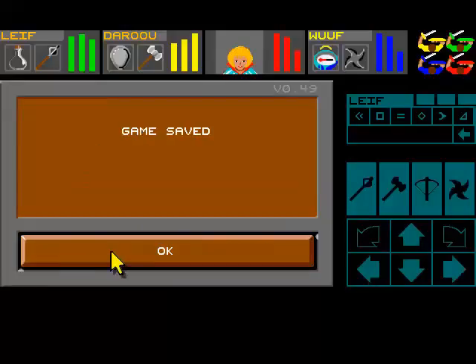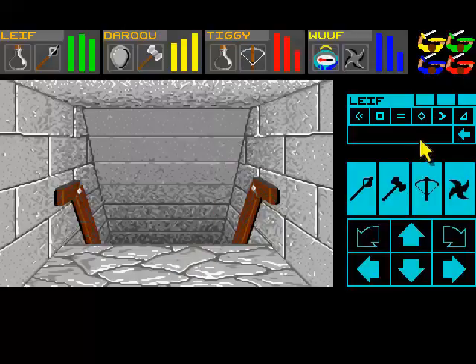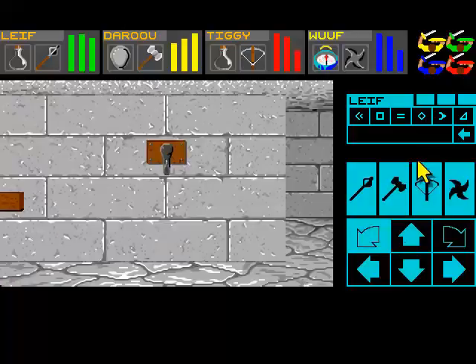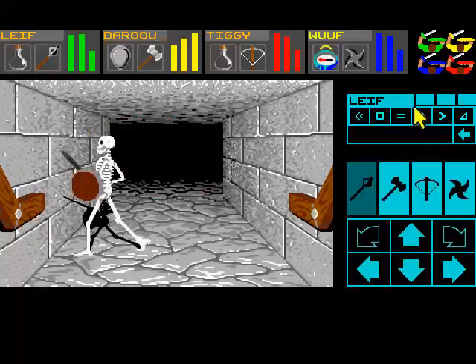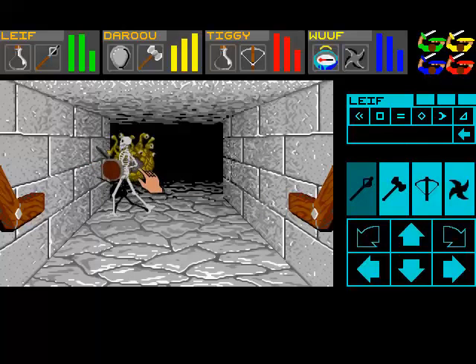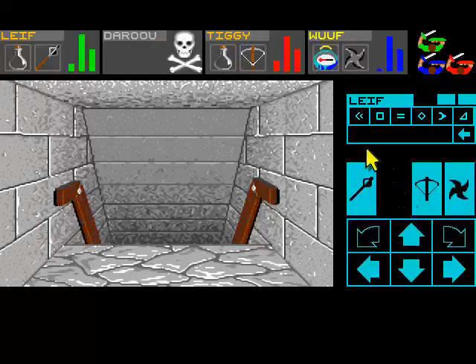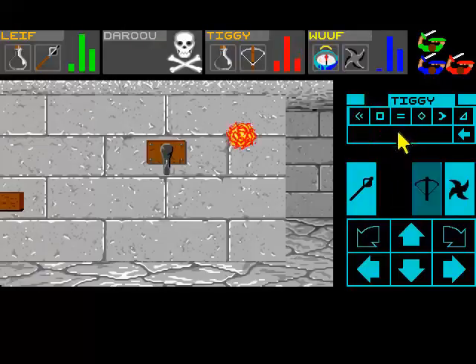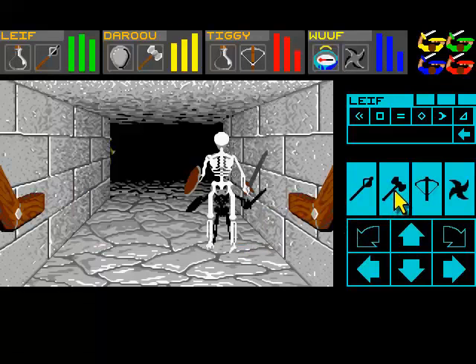We're going to head downstairs, down to level 10. So let's save the game here. Let's head down and see what we have down below. I could go back up to level 7 and use the Raki, but for now I'm just going to keep on travelling down. Okay, there's a skeleton down there. Shoot a fireball — or a lightning bolt. How did he shoot the fireball around the skeleton? That's crazy. We did save the game there luckily, so we can just restart from there. There is a lot of restarting in this game.